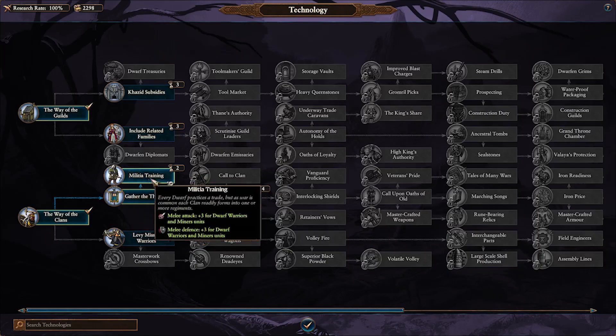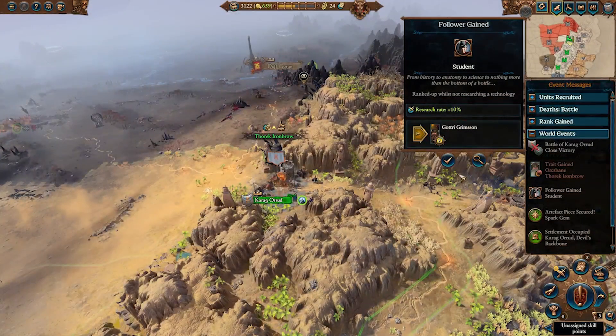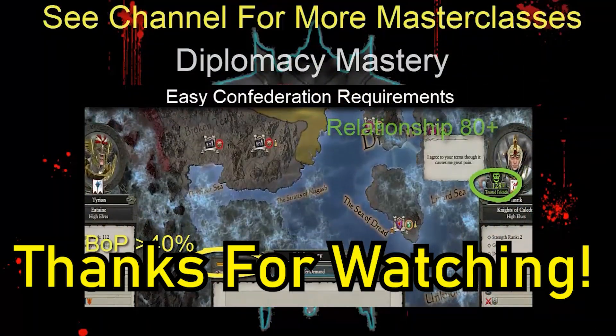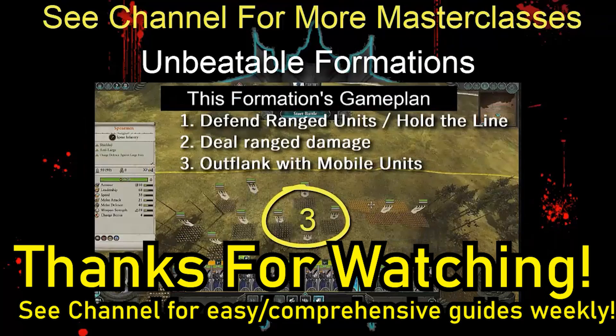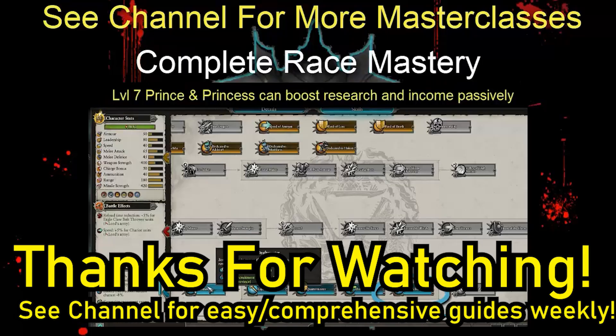Just remember: turn off that research at the start of your turn, and if you can learn a single-turn technology, this gives you a chance to get more followers over the end turn. This is such an immersive faction to play, and I really hope this has given you some guidance on how to play them to the highest level. This is Elven Plot Armor — thank you so much for watching, and go avenge those grudges.